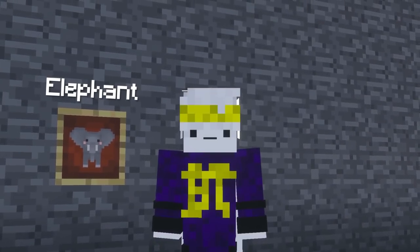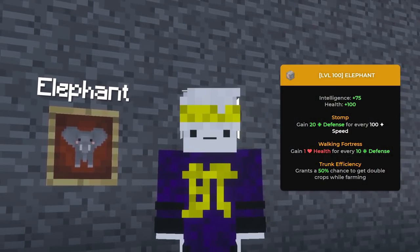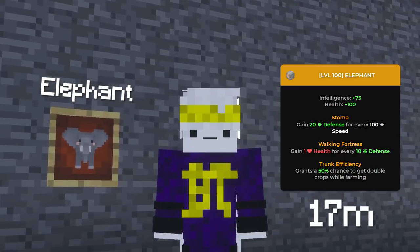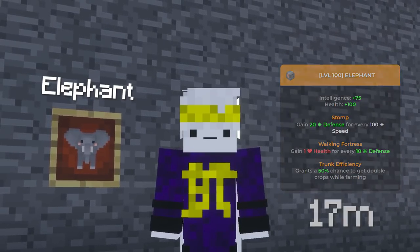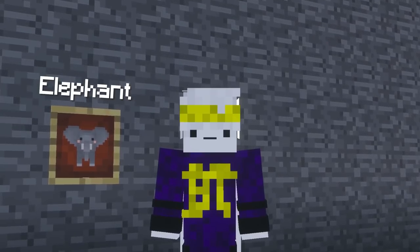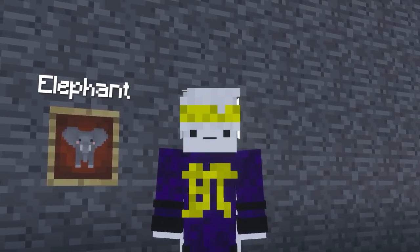The elephant pet, on the other hand, is very different. Not only will you need the legendary rarity to even get the farming boost — in this case a higher drop chance on crops — but it also sits around 17,000,000 coins, as it is a pet only obtainable from the traveling zoo. It only generates a lot more coins, but you'll have to choose for yourself, which we'll talk about later on when we talk about how to actually farm.